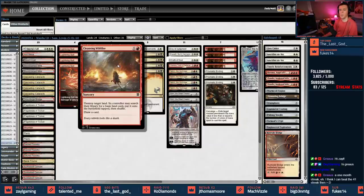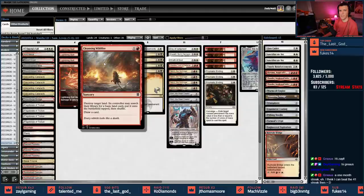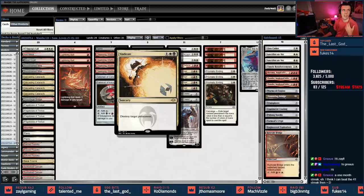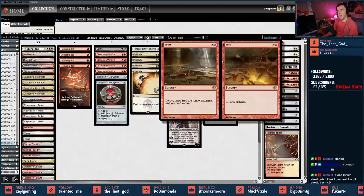For blowing up lands, we have Cleansing Wildfire to either ramp us or blow up a land. It cantrips and might find no more basics. We have Vindicate, which is an interesting card — replacing Pillage in the Red-White list. Pillage hits artifacts and lands; this hits lands, artifacts, creatures, and planeswalkers. It hits everything, so it's kind of interesting to have in our Red-White ponza thing.